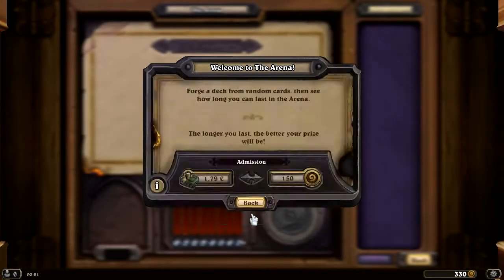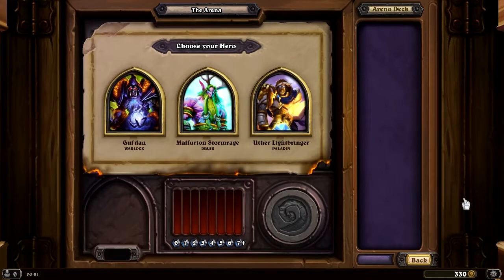This time I'll be using something I just found out exists — a website called ArenaValue.com. You can go check it out. It's basically an Arena tier list. I think it has data from several tier lists, and depending on the three cards you get in your class, it calculates the card with the best value that you should pick.